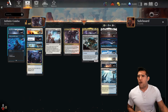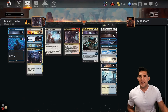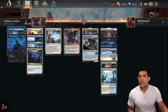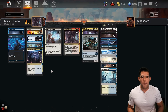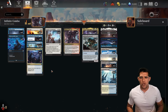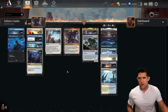For early game tempo plays we have some Fading Hopes and some Get Lost. You could use those off Founding the Third Path to play them for free. We also have the Picklock Prankster so we can get removal spells back. We don't have any major board wipes - no Temporary Lockdowns. So the big fear for me is getting run over by Mono Red, Boros Convoke, and those three-turn kill decks. But if we get to turn four, hopefully we've blasted the key pieces in.